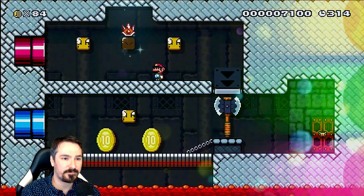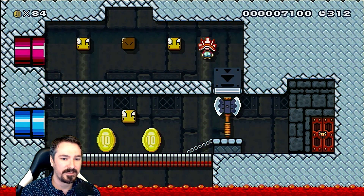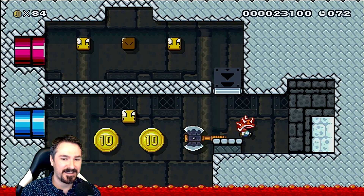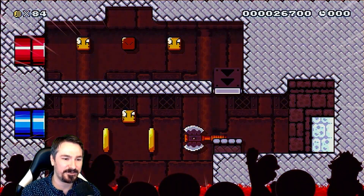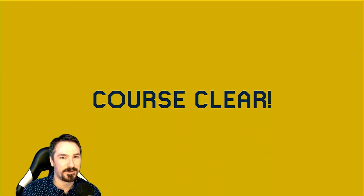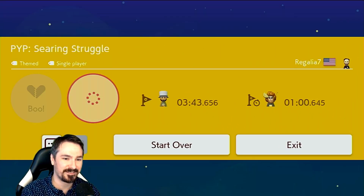We did the hard path, baby! Now for fun we're going to go through the easy path and see what that's like in this level. Levels that have two different routes are really fun and interesting and I want to see the other route now that we've done the hard stuff.